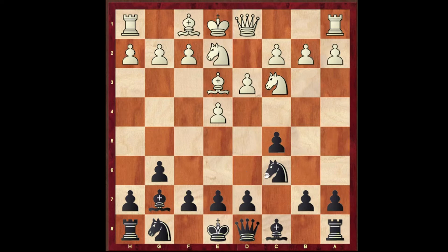The move is knight to d4. As you can see, white has problems developing the light square bishop. White has two ways to develop it: one is knight takes knight, and the second one is g3. If knight takes knight is played, then simply c takes on d4, forking two pieces, and black easily wins a piece.